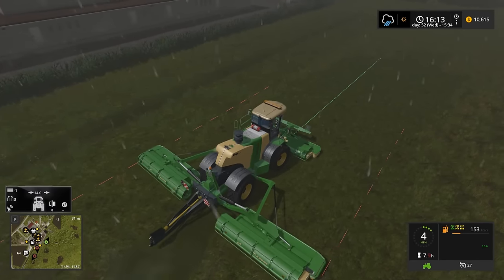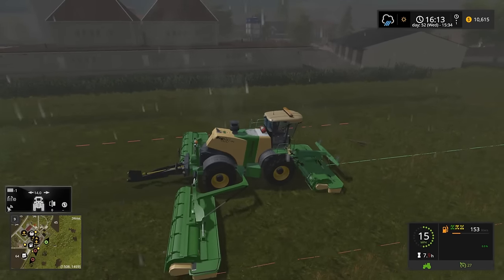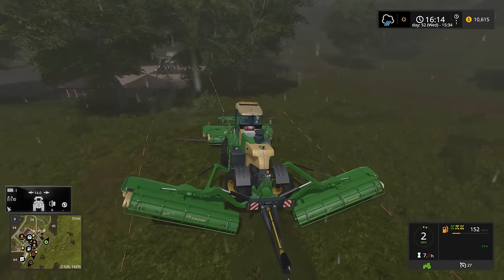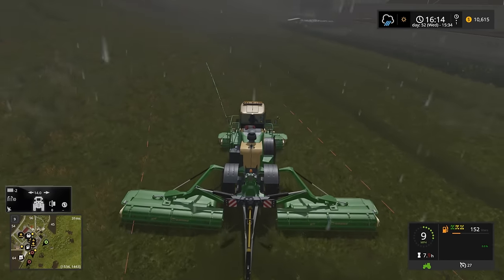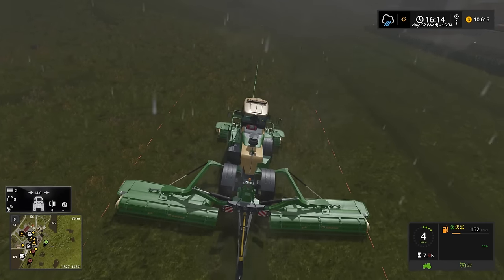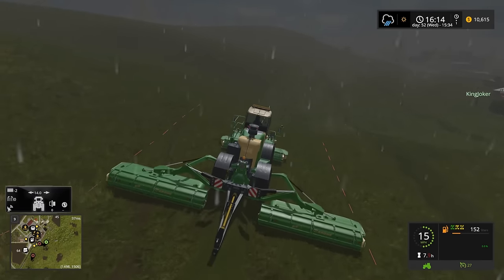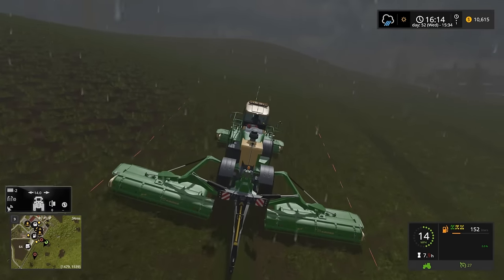Getting a little squirrely on us there — straighten that out. It does have all-wheel steering, and that is something that will give you trouble on a multiplayer server, especially if you're having a little bit of a lag issue. One of the tricks for that, if you are having issues with something like this — an articulated vehicle or an all-wheel steer vehicle like the Krone here — get it lined up really good with the GPS mod before you start the auto steer, and then you should be okay. Can't guarantee it, obviously, but you should be a lot better.